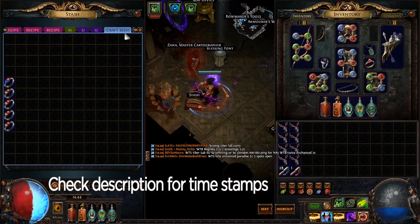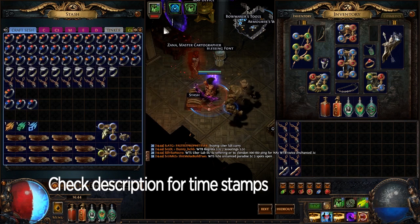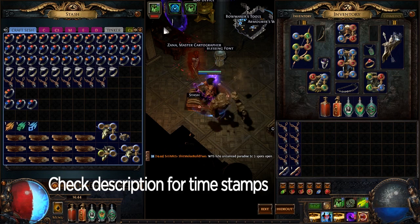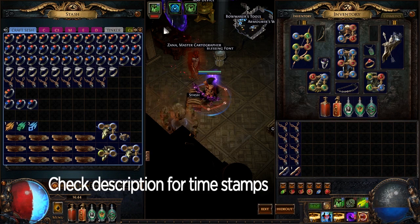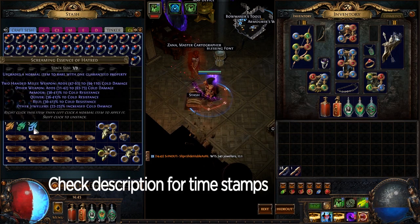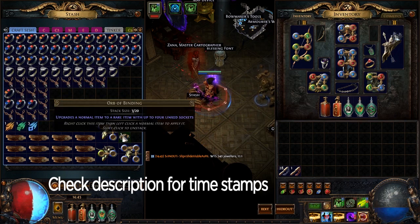Another way to hedge your bet during crafting sessions — other than the item bases — is using items in chaos recipes. Personally, I just vendor them because I can use the alterations and everything else that comes with it. I frequently run my maps blue and regal them, so I need a lot of alterations and orbs of augmentation. In this window you'll also notice I have some essences I'm going to be using, and like I said earlier, an orb of binding. So let's go ahead and get started.